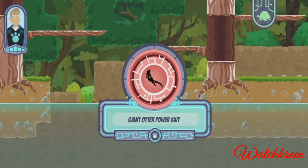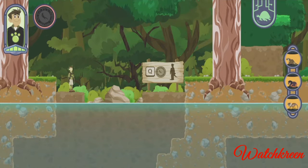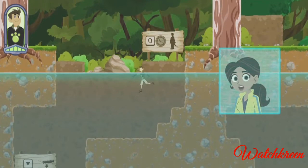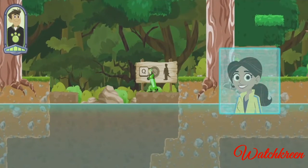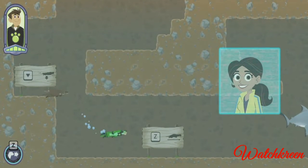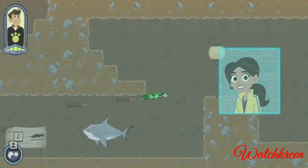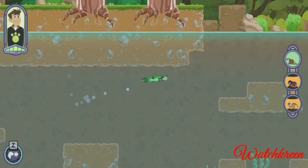Let's go free some creatures! Let's explore this area of the Amazon rainforest and free some captive creatures. Swap to giant otter powers by tapping the Q key on the keyboard, or by clicking the creature power suit disc. When you're at the water surface, your otter friends will join you. When you're underwater, dive quickly. You can ask your otter friends to distract enemies.